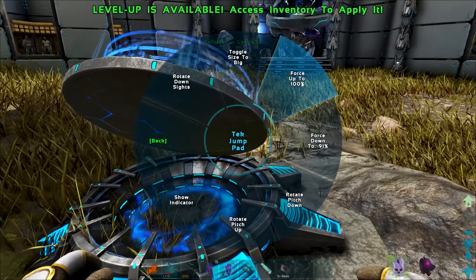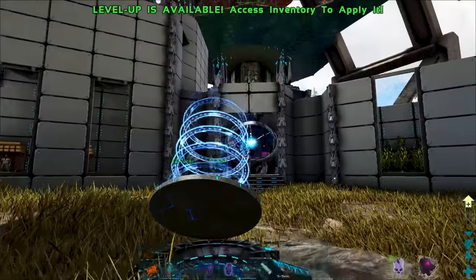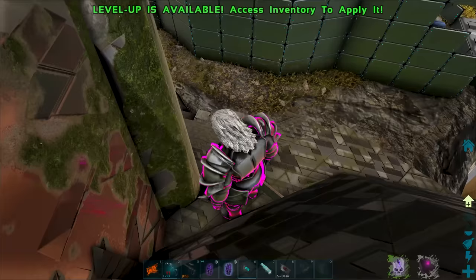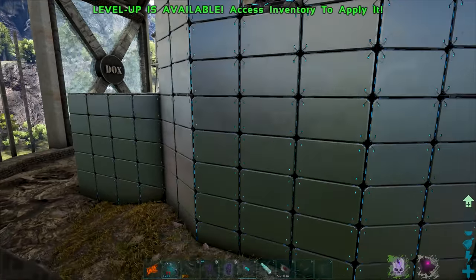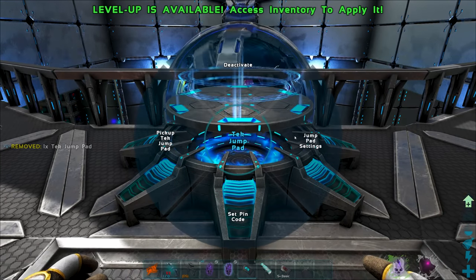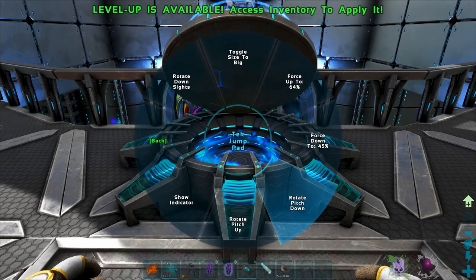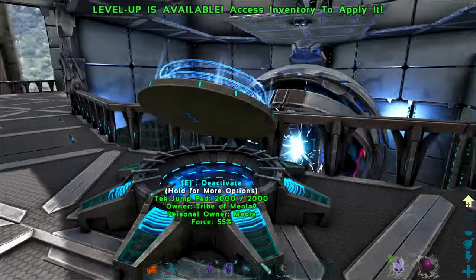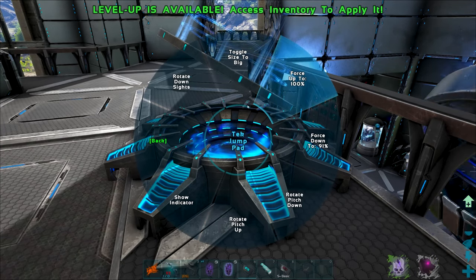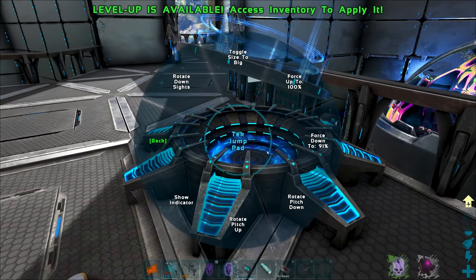Jump pad — toggle to size big. It did get me a little bit of extra distance, but not quite enough. I think we're going to have to do it like this instead. I'm going to activate it, jump pad settings, pitch it like that. Power this baby up, and you know what, let's pitch it up one more — pitch it down one more, technically. Yeah, that's what I'm talking about!